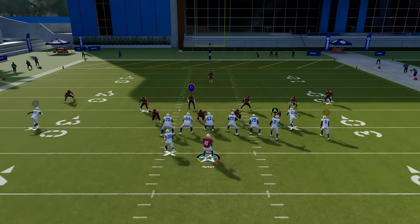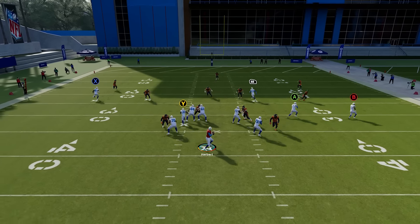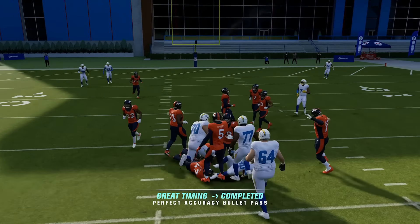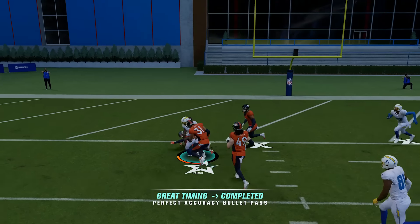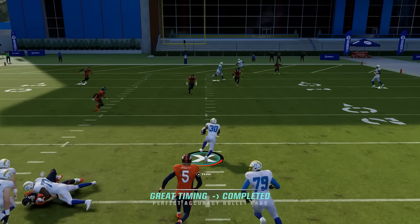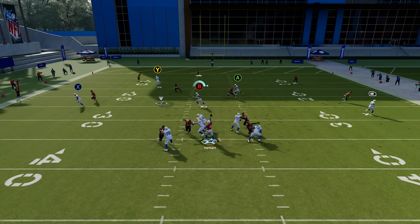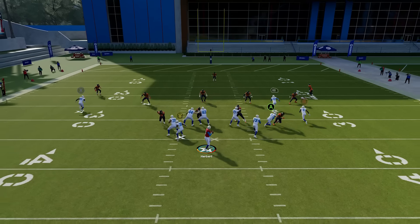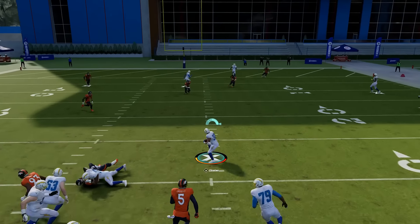The next thing you need to learn is taking your check downs — things like flat routes and drags. This is what separates good players from great players. Good players will take their check down when it's there and not wait for the deep route, especially with pass rush being a lot better. Yes, we want to hit deep routes all the time because they provide big yards, but you don't want to be waiting on those every play. If you see a flat open for four to five yards, take it immediately. If your drag is open for four to five yards, take it, because a lot of times you get run-after-catch opportunities, and either way four to five yards keeps you moving the chains consistently without getting sacked. You can also use your halfback as a check down — it works really well.